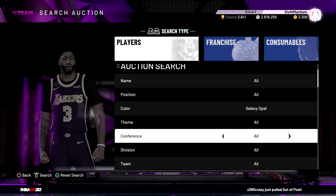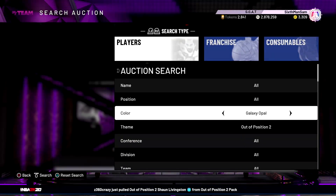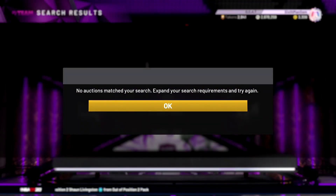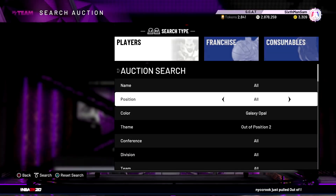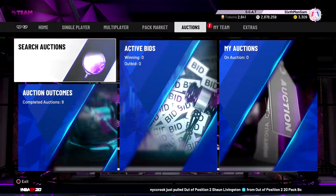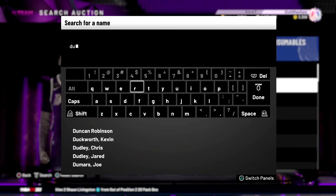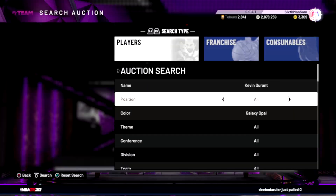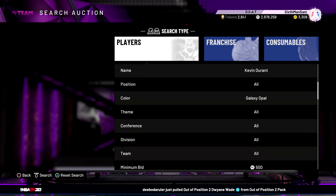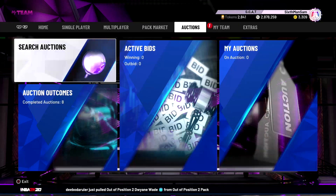You can target all Galaxy Opals right now with a Galaxy Opal Out of Position 2 filter, but thinking longer term, by the time you watch this, AK-47 might already be at buyout, making that filter less useful. A better option is to set up a Galaxy Opal Durant filter — just type in Kevin Durant — and you can target either the new or the older Durant card. Sit and refresh, and you can adjust the bid amount or leave it; I've been experimenting with both.